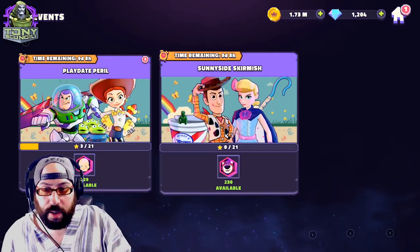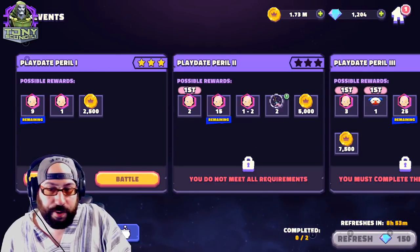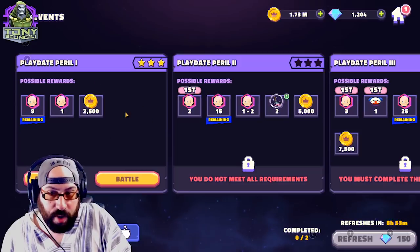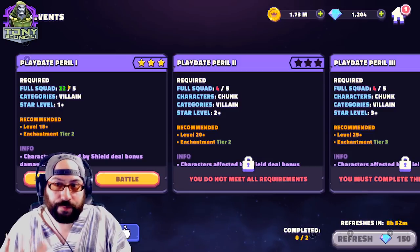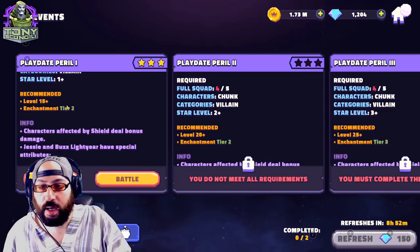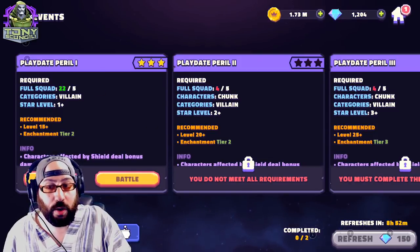The event has two parts. The first part, Playtime Peril, requires you to use some number of villain characters at one star in order to complete the task. Unfortunately, if you don't have Chunk, this is all you can do.